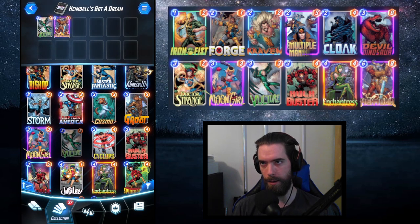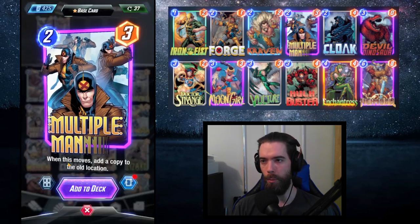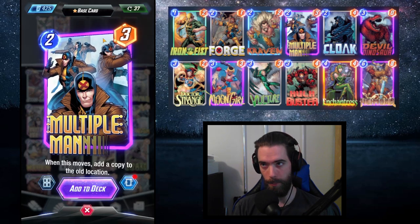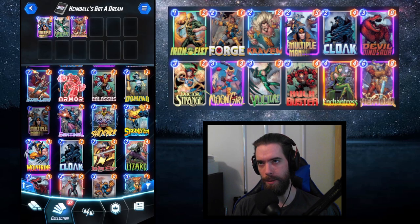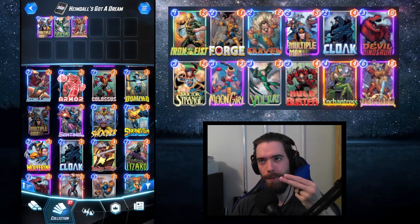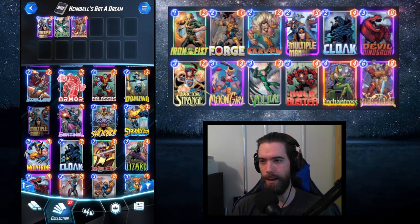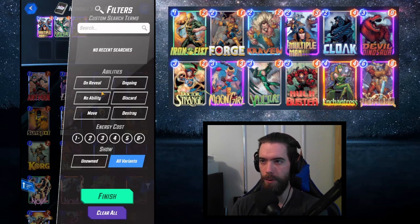We have Heimdall as our signature card. We have Vulture — when this card moves, you gain plus five power. We need to find our other engine card, which is Multiple Man. When Multiple Man moves, you add a copy to the old location. The key word is copy — it keeps any buffs we put onto him. If we just copy his base three strength it's fine, but if we get buffs onto him first and then copy, that's a real difference maker.